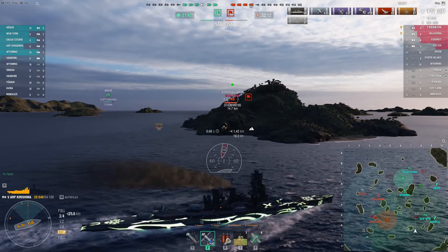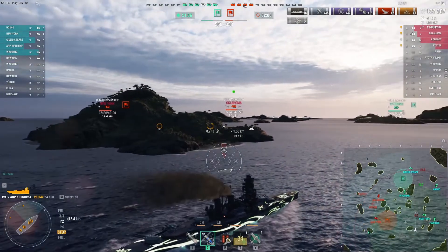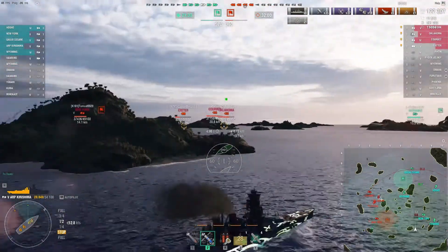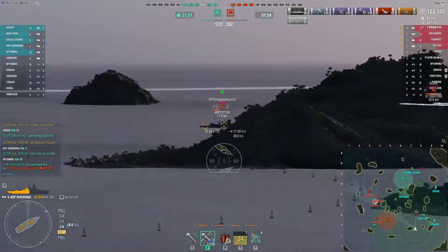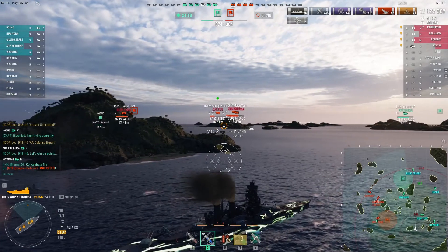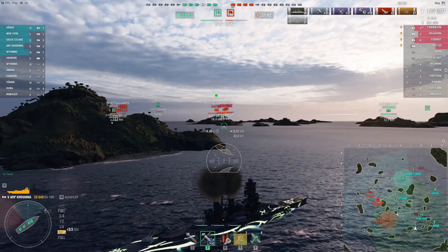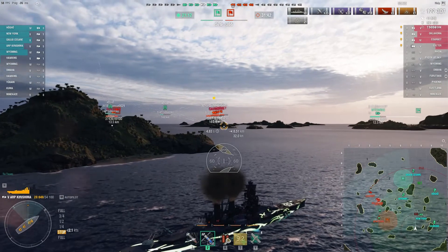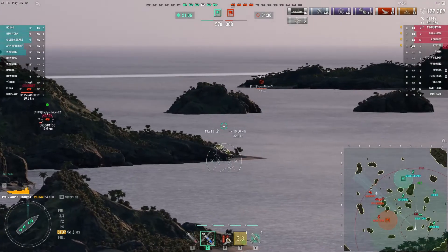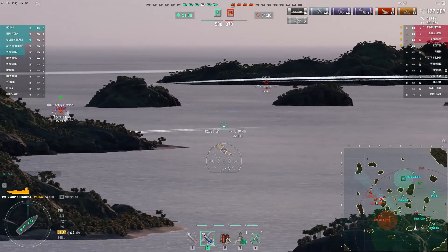In a case like this, generally speaking, the opponent is going to target the biggest threat. If he were to run straight at the cap, he would have been the biggest threat. He's at 28,000 hit points, the New York still has 37,000, Oklahoma 35,000 more or less, plus you've got two cruisers — actually, three battleships and a cruiser. Just taking advantage of some cover, looking for a good shot. Right now looking at the Exeter.